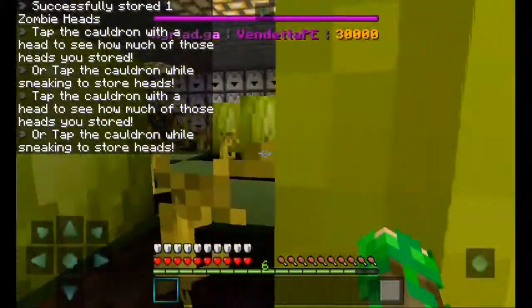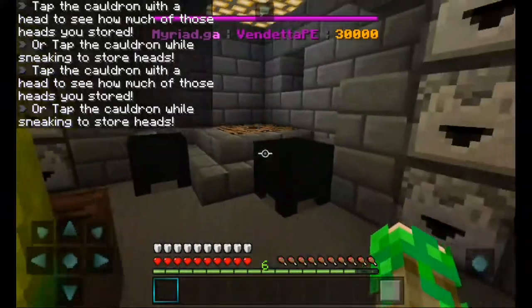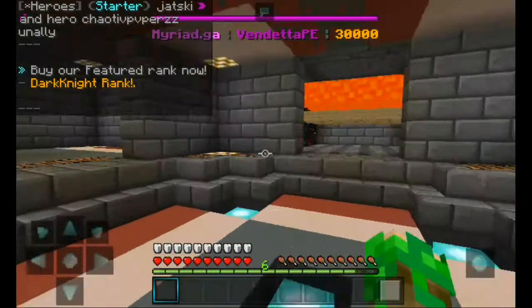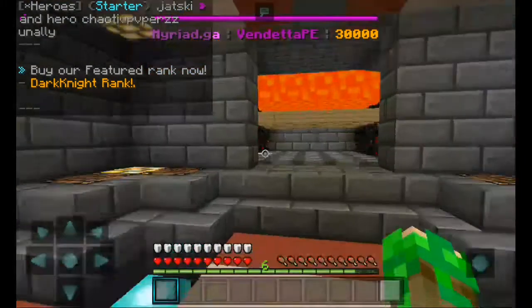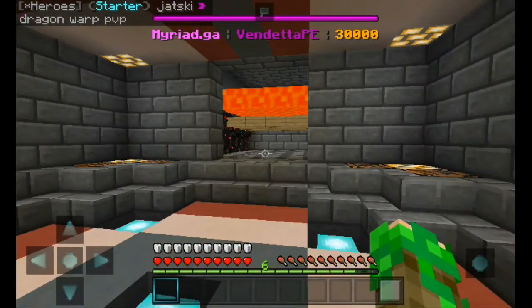You store heads by crouching and tapping with the head on the storage. We also have an automated iron golem farm. It lags a bit because there's a bunch of iron golems in here. I did not make this space — this was made by my faction member, so don't call me out.